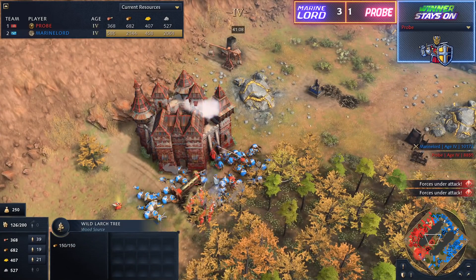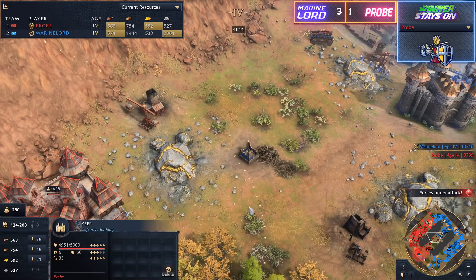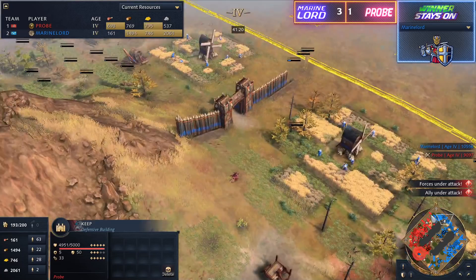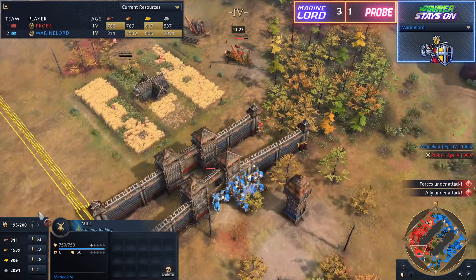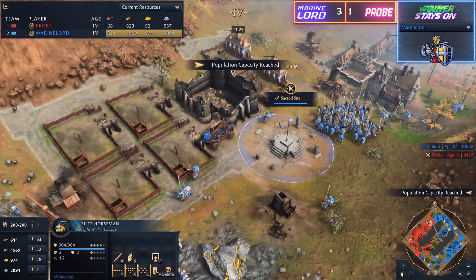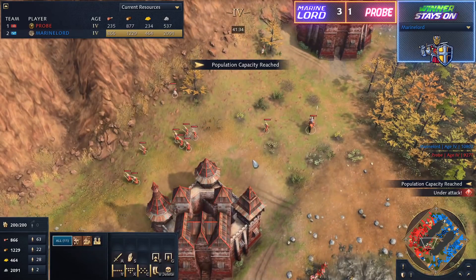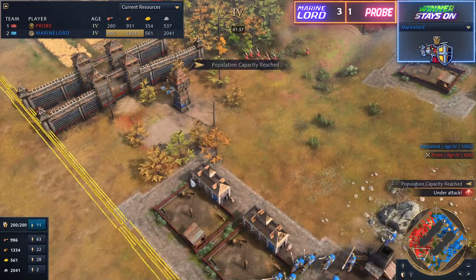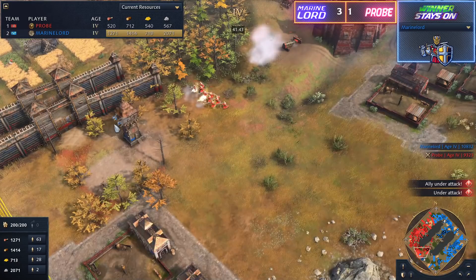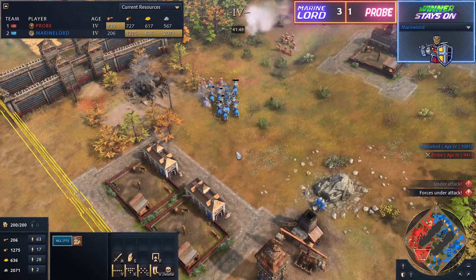Probe holding on for dear life right now — underneath the keep, the boiling oil coming out, and look at Probe actually going to be going down here as Marine Lord manages to overwhelm... but the Streltsy are holding on. Oh my lord, this is the fight right now. Marine Lord is just pushing that dagger deeper and deeper. Probe is stuck at 120 population. Marine Lord with the food eco completely untouched for the majority of the game is just flooding out cavalry left and right — constantly at 200 population, and wave after wave of horsemen will just grind this down. Honestly Probe should start thinking about adding spearmen himself because it's only light cavalry.